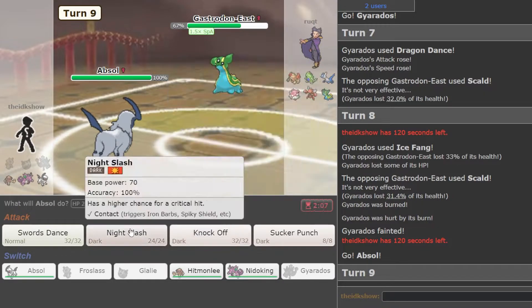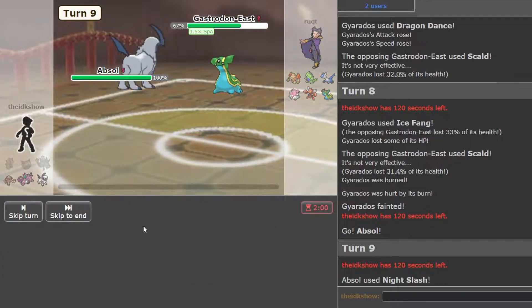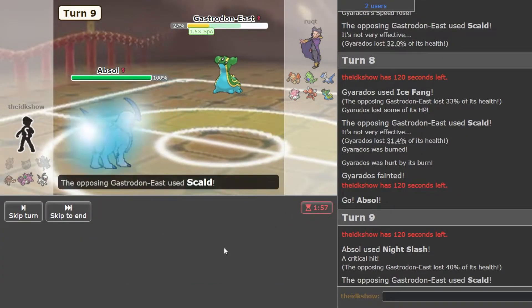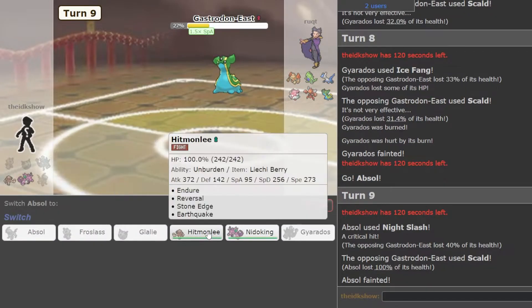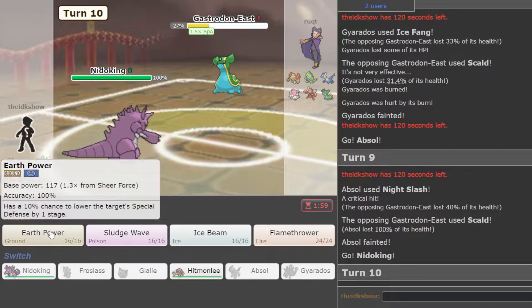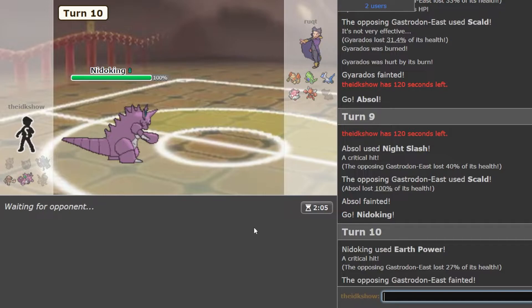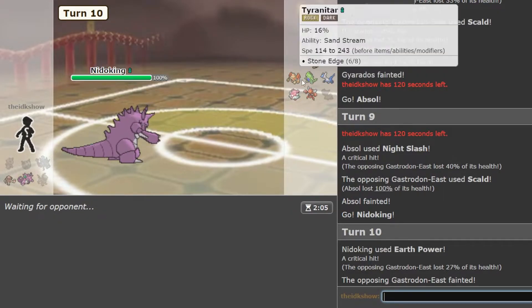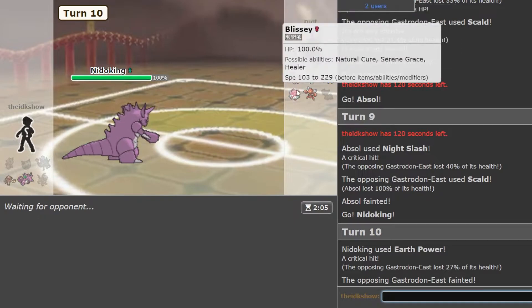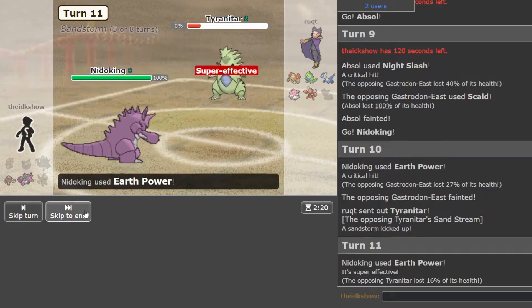Go Absol and go for Night Slash — I think Night Slash is the play. I think Absol can actually kind of win easily. Potentially. We don't kill him and we're going to take so much damage. Holy cow. I'm going to go for Earth Power, I don't think he's switching. I don't think there's a way we can really win this one. He went into this — we already know I'm faster.